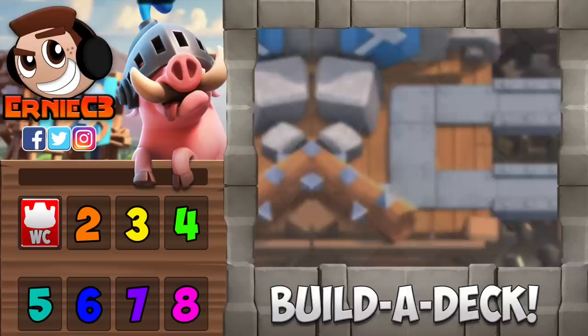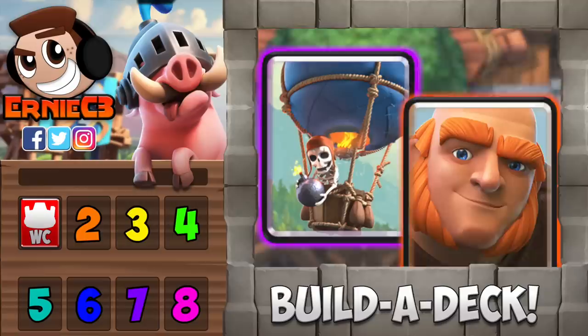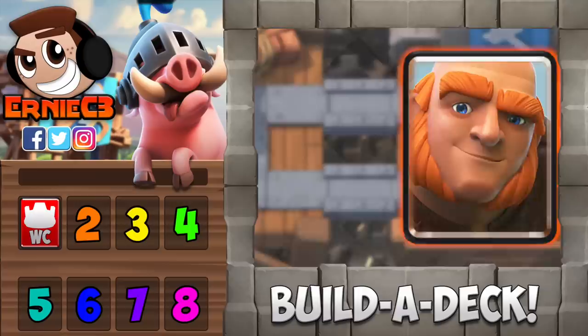To give you a better idea of identifying win conditions, I will give you some examples. A balloon is a win condition, while a knight is not. A knight can support your balloon, but is not a win condition by itself. Instead of a knight and balloon combo, imagine a giant and balloon combo. Both of these cards are win conditions, because the giant has the power to take towers mainly on his own.